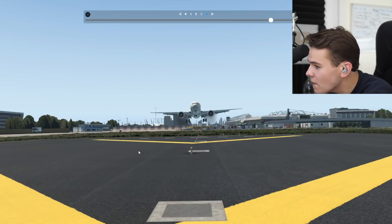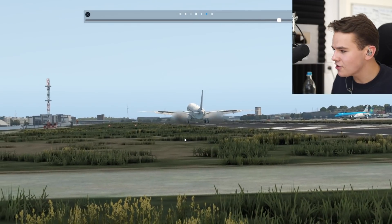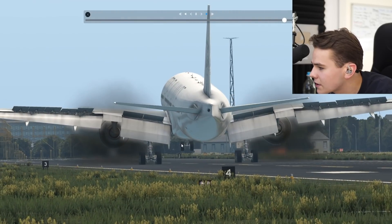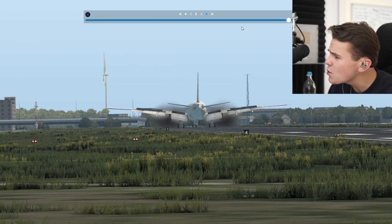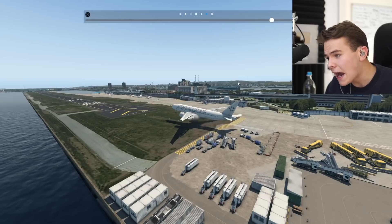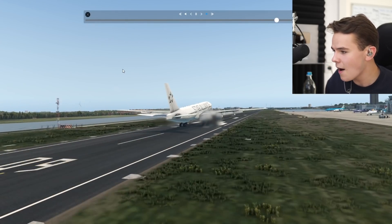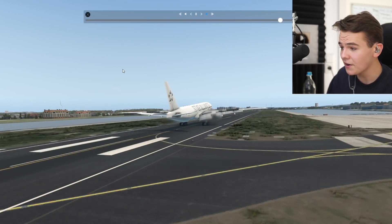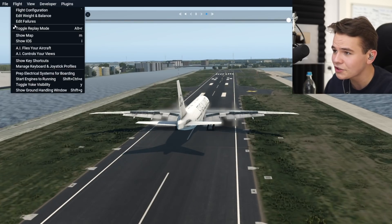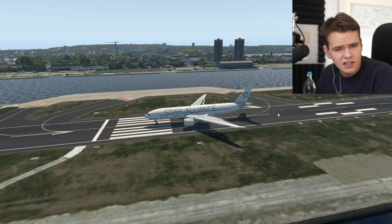That was actually pretty good — quite an early touchdown as well, pretty on point. That was perfect. Finally, I've mastered the 777, everybody. Look how long I kept the nose up — that worked. That was absolutely smooth in London City too. Never had that before. I kind of approve the 777 now. It's totally not easy to handle this plane properly — getting it landed so smoothly and so early on a runway is very not easy. But we have actually landed successfully. 777 checklist done — we've done a smooth landing in this plane.